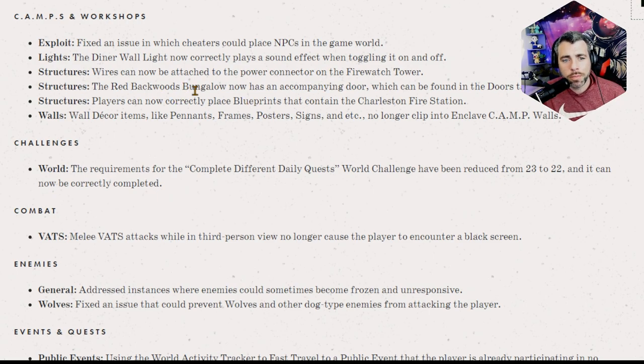The Red Backwoods Bungalow now has an accompanying door which can be found in the doors tab in the build menu. That was a free item for Fallout First members, so that's nice. Players can now correctly place blueprints that contain the Charleston Fire Station. That has been a recurring problem where you can't blueprint certain items because they won't place again, so I'm glad they're addressing that.